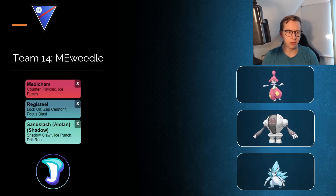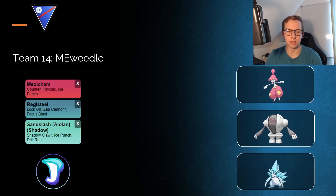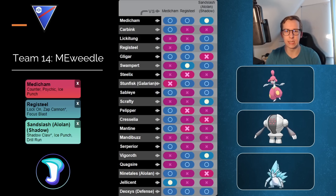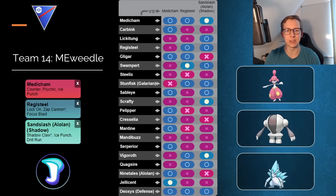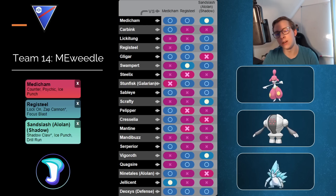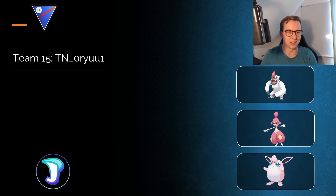Next is Mewiedle's team — they're running the Shadow variant of Alolan Sandslash. This is also a very meta line: Registeel as safe swap, Medicham in the lead, Alolan Sandslash in the back. It's a little tricky for a Gligar lead because Medicham and Registeel don't appreciate those, while Alolan Sandslash handles it fine. For me, the issue is that your only real good Medicham answer is Medicham itself — yes, Registeel has some potential in the zero-shield scenario, but still, it's a Steel-type. It's not a bad team at all though.